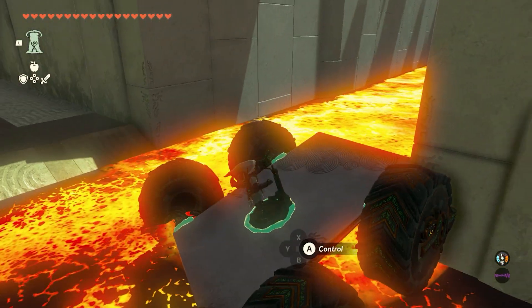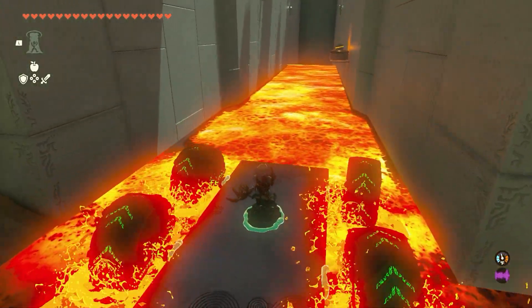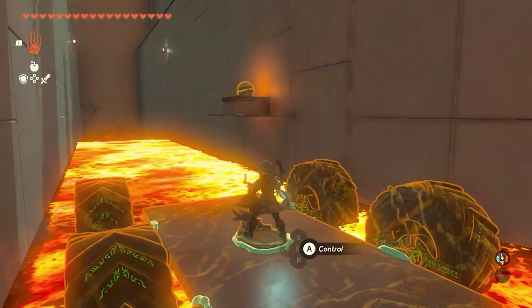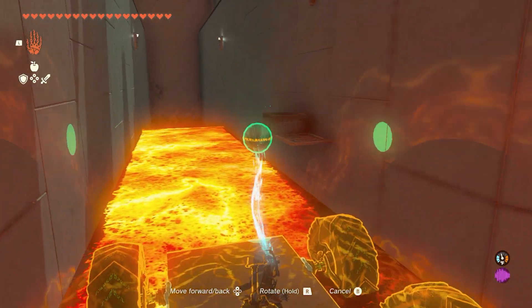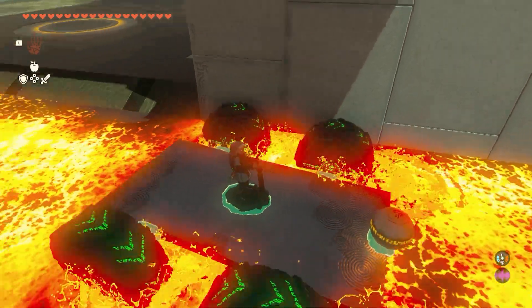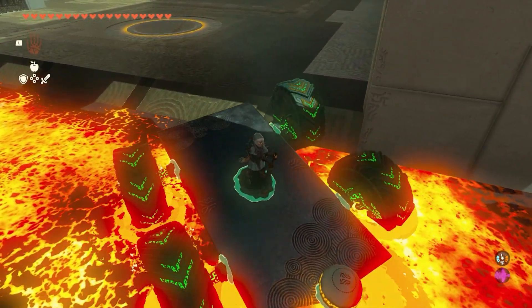Don't forget that you can actually back these cars up if you run up the side of the wall. The little ball is just up here on top of a little ledge — go ahead and stop your car, grab it, and weld it to your car. Because it's round it'll roll off; I've had that happen in other shrines where I didn't attach it directly and had to go back and get another one.